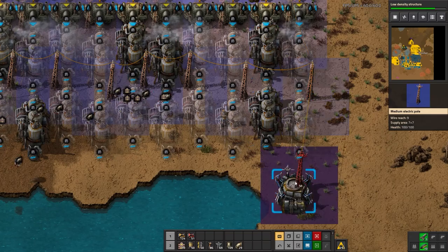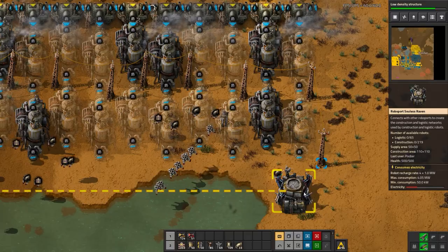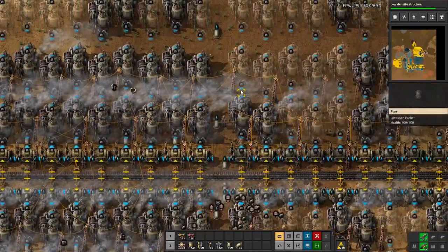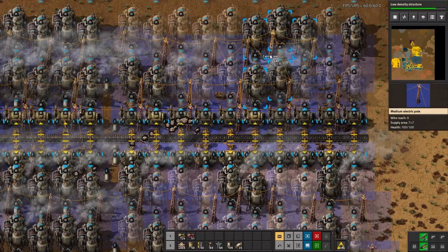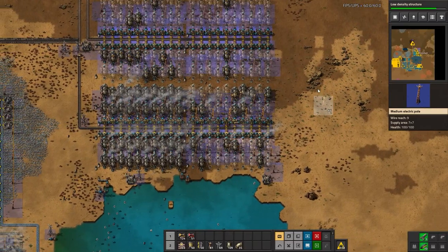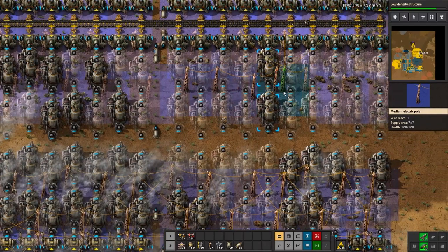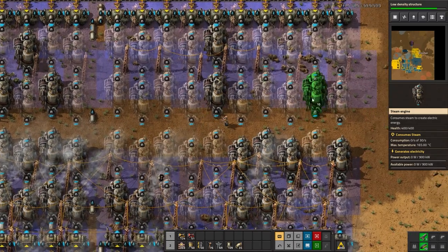Let's check how many bots I have in the network — 219 construction bots, not too bad. They're not very quick but that's okay. That's all the power poles for the southern block of my steam engines. Now the northern block — we'll fill in a couple of power poles here and there.